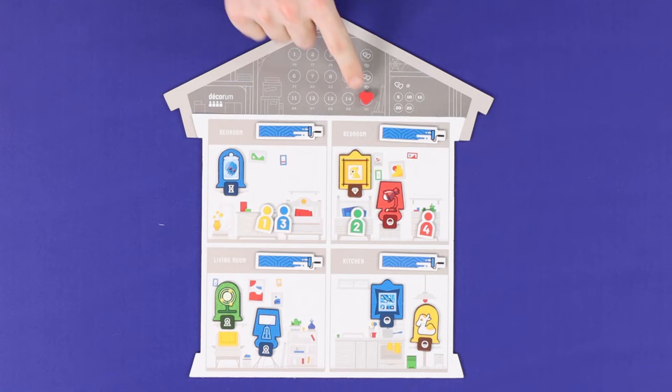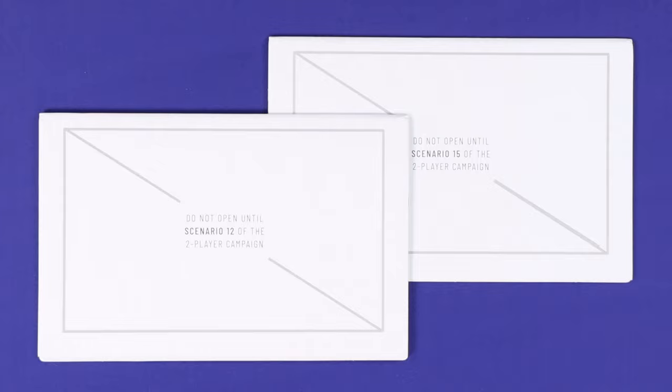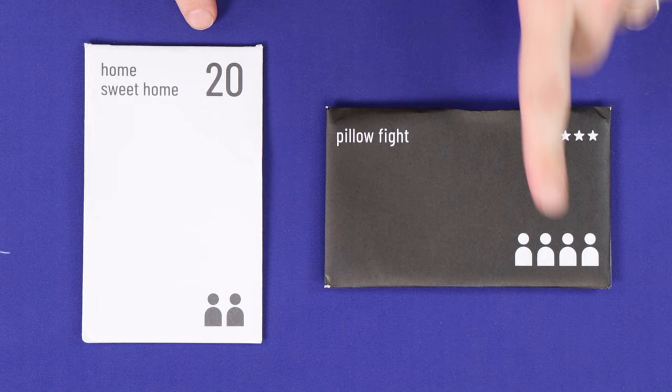You'll find two special packages inside your box, and you'll open these when you get to a specific scenario in the two player game. The scenarios will give you the new rules to play with these components, but we won't otherwise spoil the surprise here. There are 22 two-player scenarios and 10 three or four player scenarios in the initial box, with further scenarios to be available online for endless replayability.